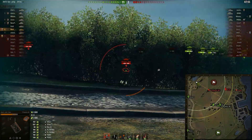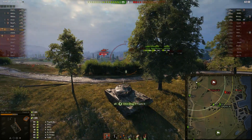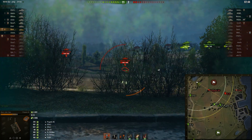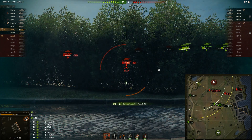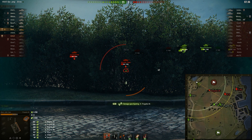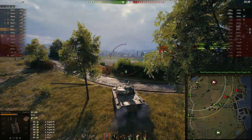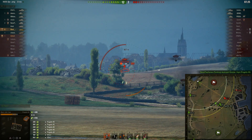Now we've got the back of a Progretto here — he tracks the Progretto, then just waits. He's got him tracked, spots him, pulls back behind the bush and starts shooting him in the rear again. Getting some nice assistance damage. He's waiting for his clip to reload a little so he can do more damage while his friendlies can't shoot the enemy tank behind the stone.